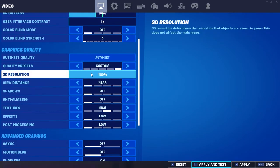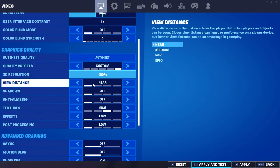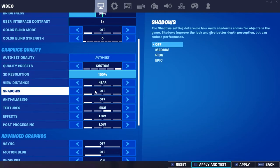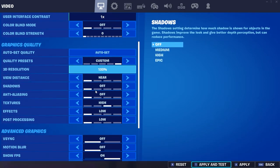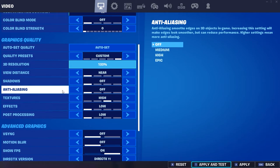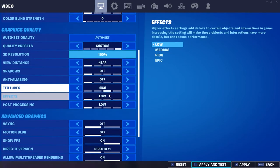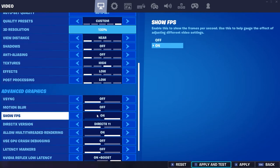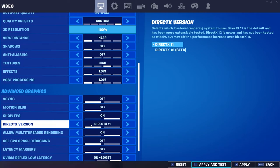For my graphics, I just have 3D resolution on 100, and you don't need any of the extra settings — they're extra. I do have my textures on high, but that's only to make the game look better. You can turn anti-aliasing on medium if you want the game to look really crisp, but I just recommend turning it off. Turn v-sync off — I would never recommend having that on. Turn motion blur off; that's only for montages.